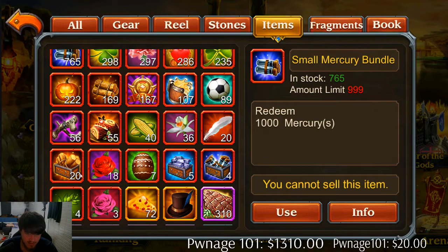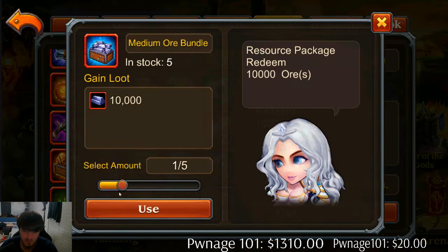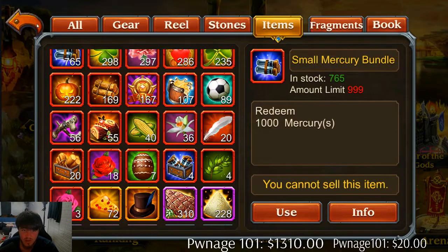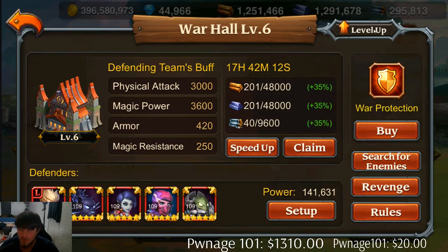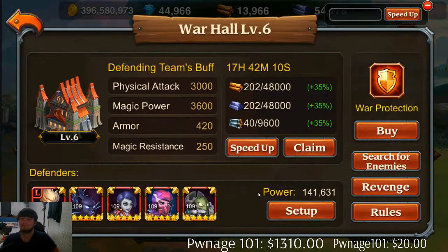Use 20,000. I'm using as much as possible - it doesn't really matter. Because as you know, we're gonna have to train our heroes still, so I want to have a little bit left over. Level up - and bam. Warhol Level 7.